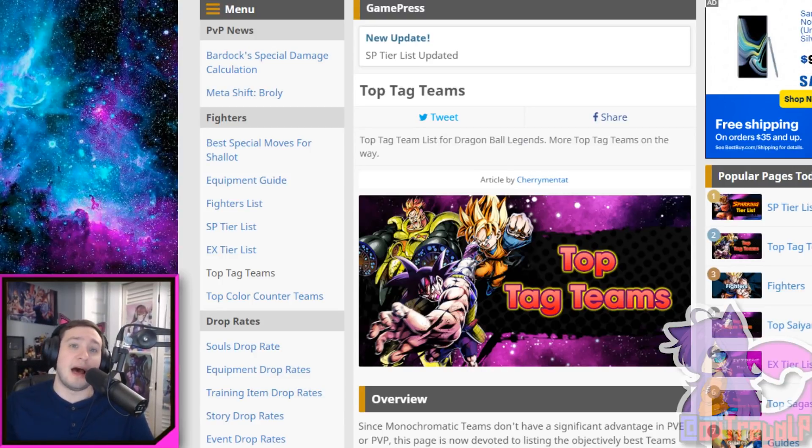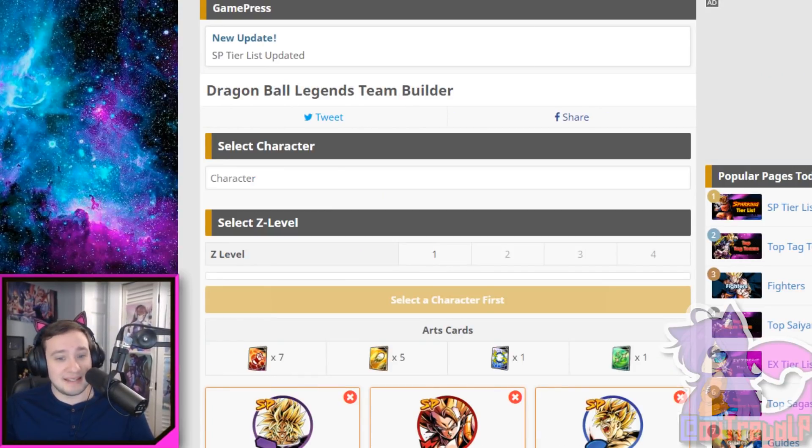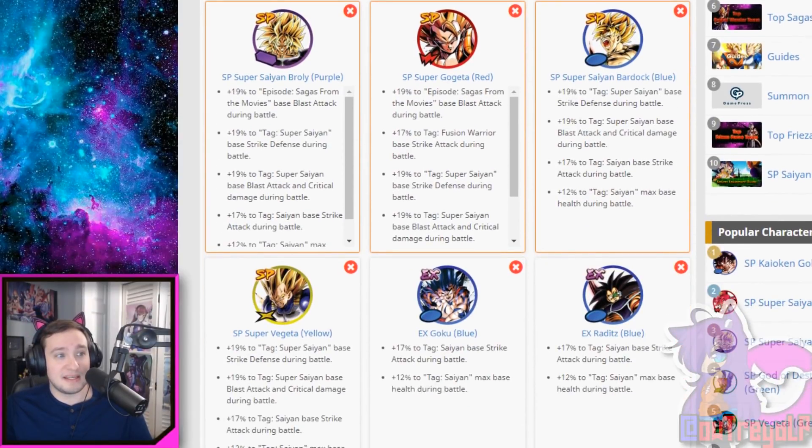Let's go here. I'm gonna show you guys my team that I currently use right now. This is my main team. I have Super Saiyan Broly, Gogeta, and Super Saiyan Bardock as my starting three, as you can see right here. And then my bench right now is Super Saiyan Vegeta, EX Goku, and EX Raditz. Yes, as you can tell, I am using two EX cards on my team.